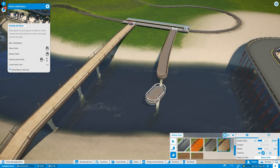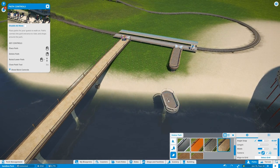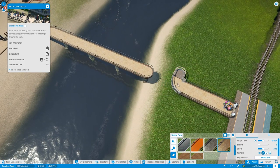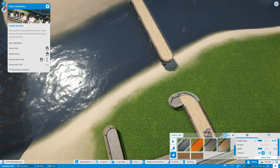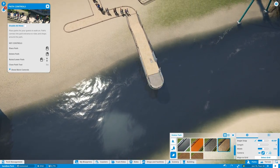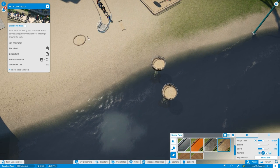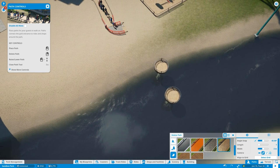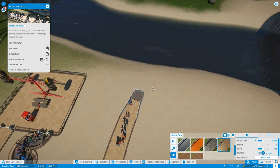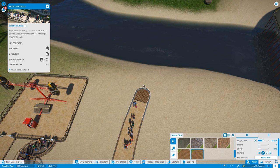We're going to get rid of this queue line. We're going to keep the queue line on one side — we just want one bridge going over. I always hated that, but I didn't do anything about it until right now. We'll get rid of all this as well — all of it must go. That wasn't that bad. Now we need the path. Let me get the wooden one.